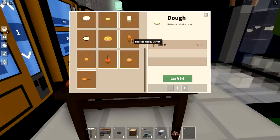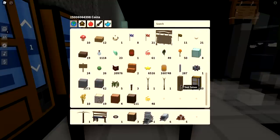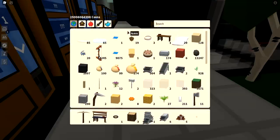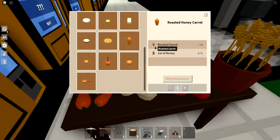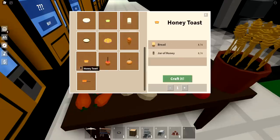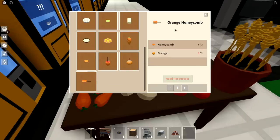Let's hop over to what you can make with the new ingredients - there are some new recipes. You've got a roasted carrot and honey carrot. I don't have any carrots on me right now, but you can make a roasted carrot - I'm assuming you use the furnace or oven for that. You've also got honey toast which needs bread and a jar of honey, which is really cheap. Then there's a candy apple using apples and jars of honey - another reason to farm apples. And lemon puffs using lemon, jar of honey, and bread. Plus orange honeycomb using orange and honeycomb.